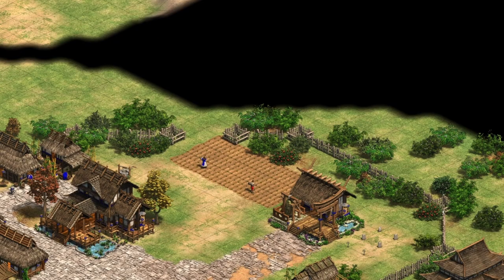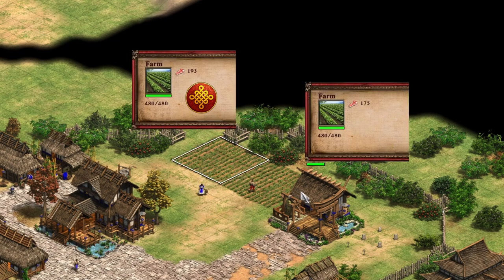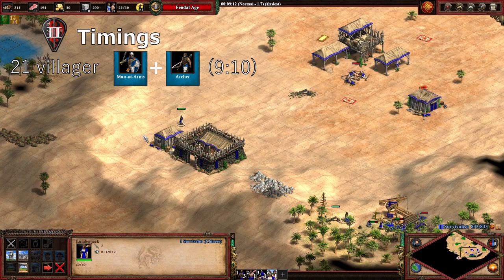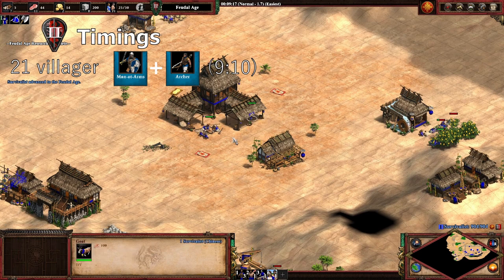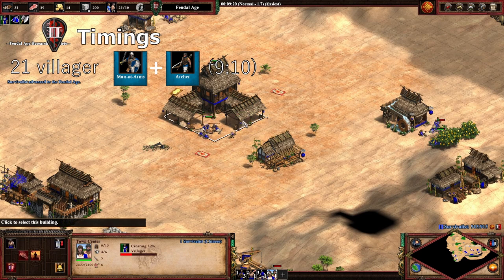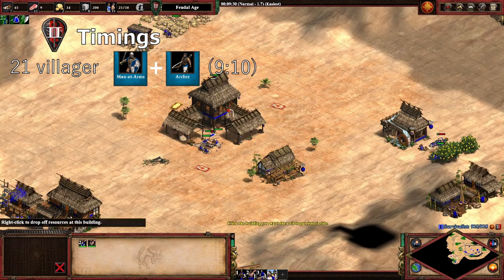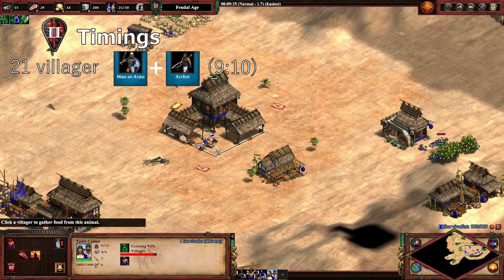Chinese farms gain an additional 10% food when constructed, which in addition to cheaper Horse Collar makes you really want to get this tech before seeding farms. This would normally conflict with conventional Men-at-Arms Archers builds as you usually skip Horse Collar, but Chinese being the insane civ that it is can do a 21-villager Men-at-Arms Archers build while affording Double Bit Axe, Horse Collar, Men-at-Arms upgrade, and the Archery Range as soon as they hit Feudal Age. This is comparable to hitting a 19-villager timing with a regular civ, which is usually pushing the limits of what's possible. Despite missing 200 food and 50 wood early, the extra villagers already pay off by the time they've clicked up to Feudal Age.